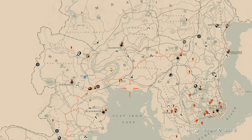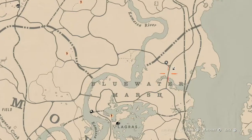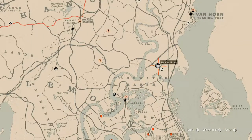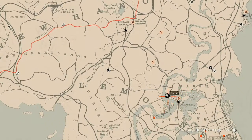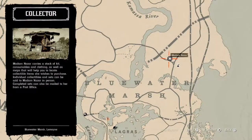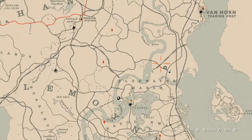First things first, let's get Madame Nazar's location out of the way. Today she's down here in Bluewater Marsh, right across from the Elimination Series. She will be here until 2 a.m. Eastern Standard Time. How I personally get to her is I'll run down from my moonshine shack or fast travel to Lagras and run up to her location — she's super close.